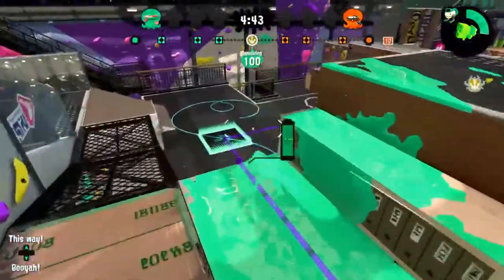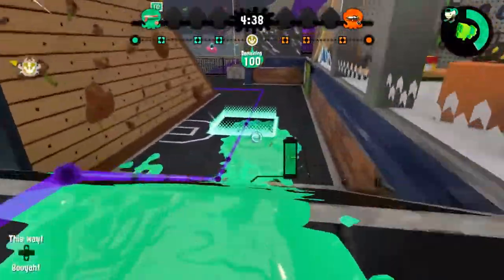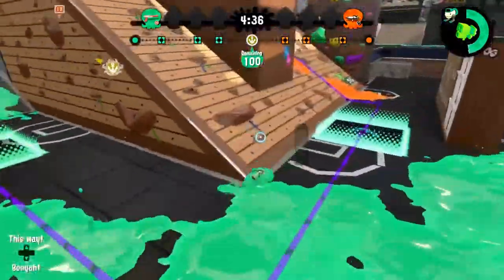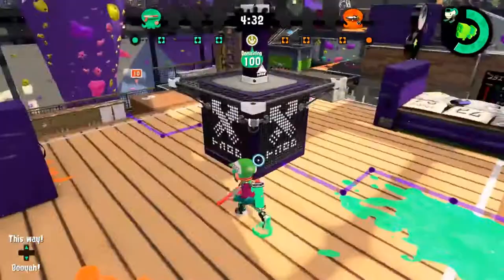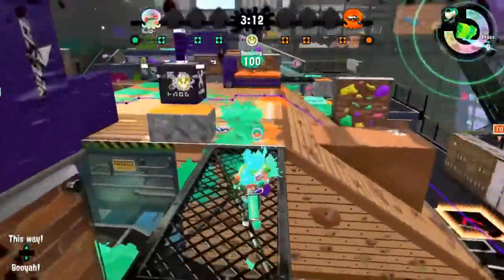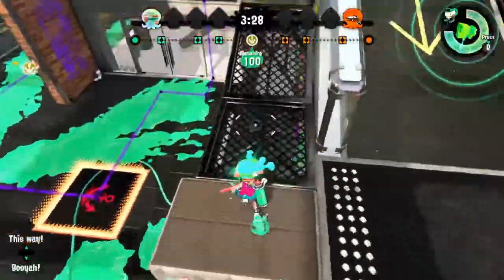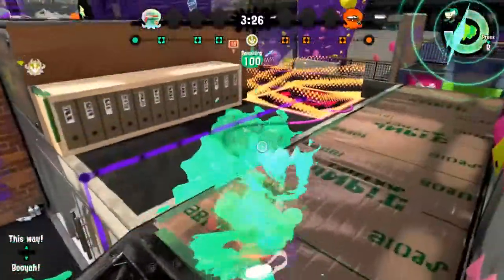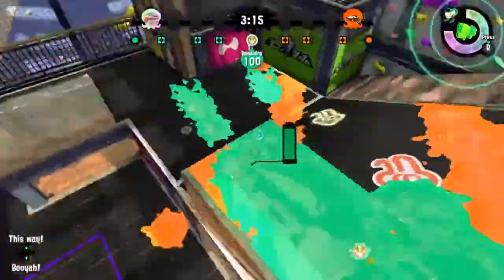Splatoon generally has a free range of motion, since you can climb over any inkable wall. But in this case, each base is risen so you can walk off the ledge until you get to the no-squids land in the center of the map. As you move into the enemy base, you're forced into two general paths. The first is to go straight through the middle, and the second is to go up onto this ramp. The second path follows the tower, while the first one lets you behind the final objective to provide support.